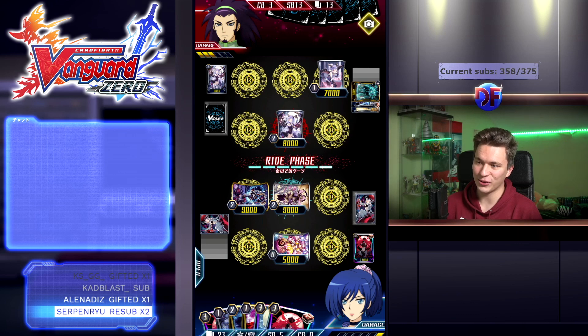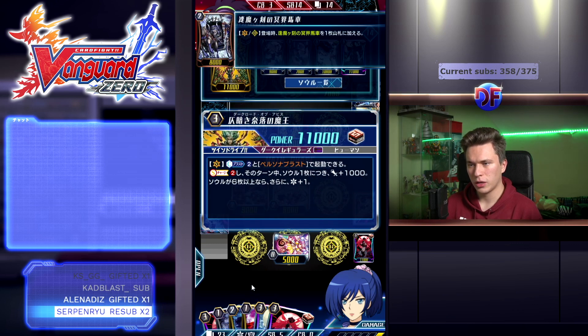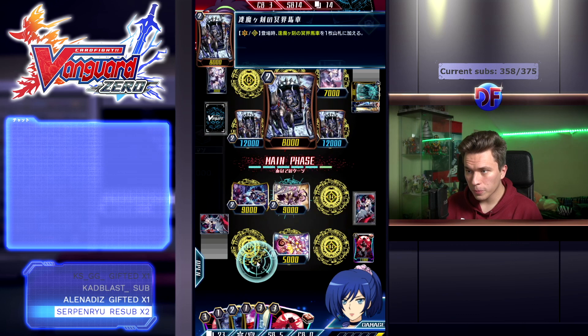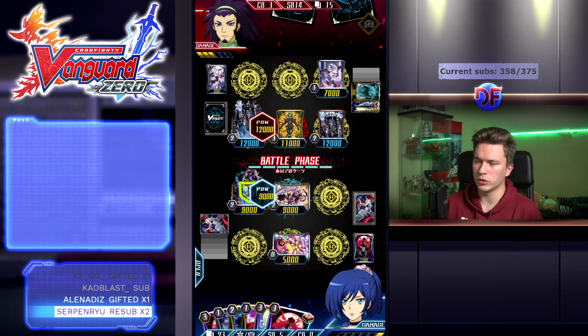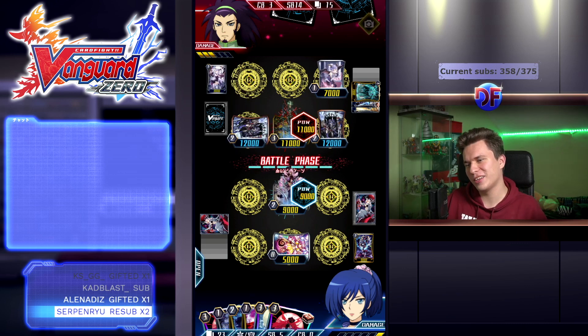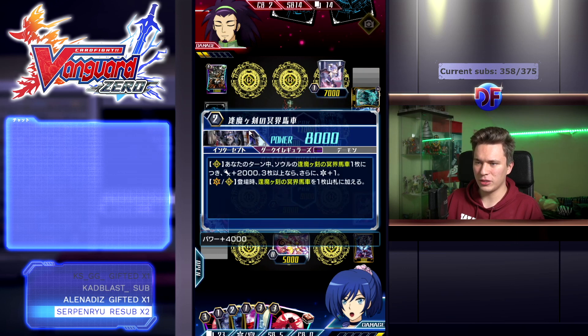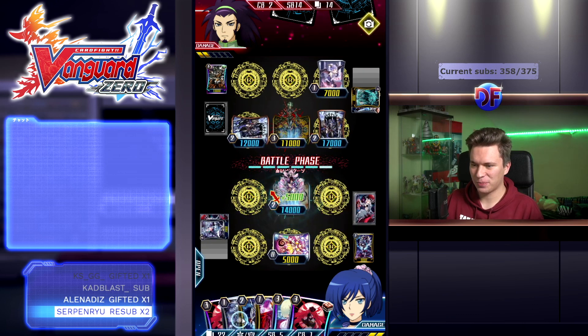He has 13 soul already. He goes into Dark Lord of Abyss — Counterblast 2, Persona Blast, Soul Charge 2. For each soul, gain 1k; if you have 6 or more, get a crit. I'm sure he has it. Wait, it doesn't draw anything? And he's not even doing it. I was like, surely it would at least draw you a card, but no. Okay, he healed this time around, but he has two cards in hand, so those are probably only active during his turn.